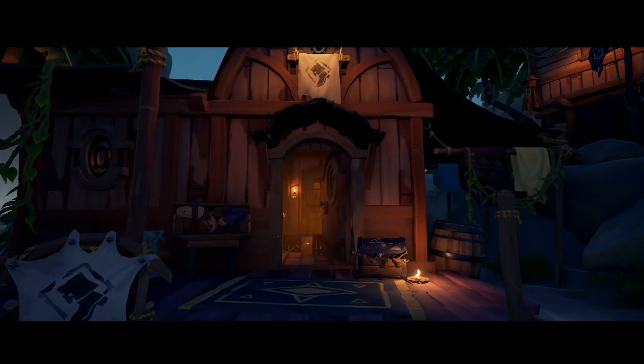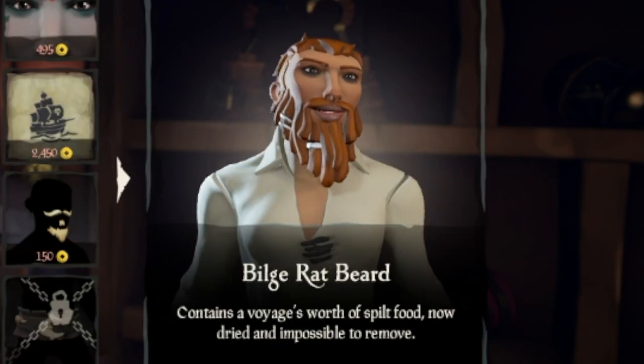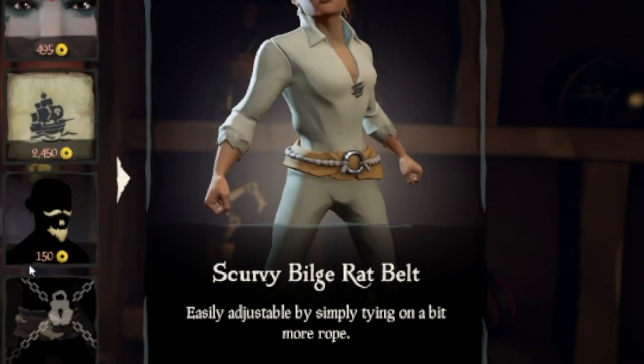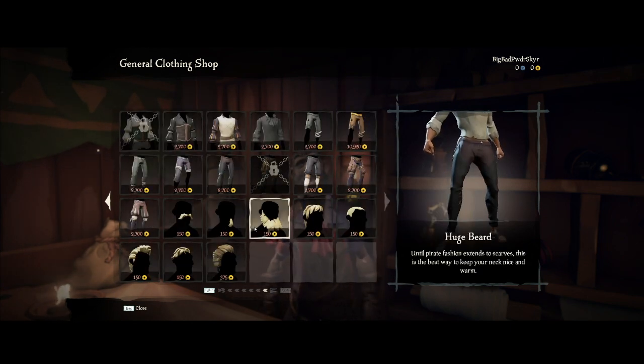Next, we have the clothing shop, where you can buy basically anything that comes to mind when you think of what a pirate should wear: tattoos, hair, beards, eye patches, hats, belts, boots, gloves, shirts, trousers, hooks, peg legs, dresses, jackets, and probably more. Also, the more you level up, the more stuff you'll be able to unlock.